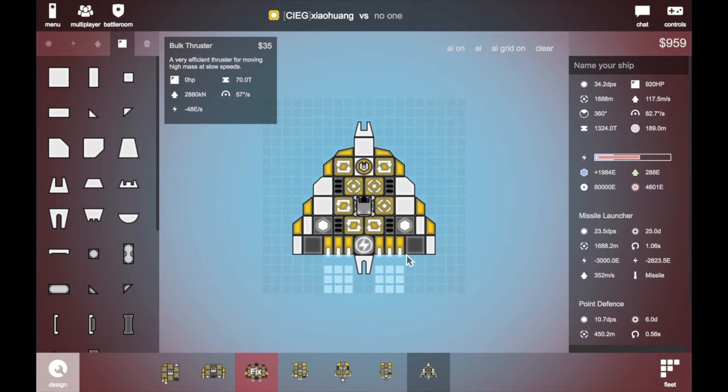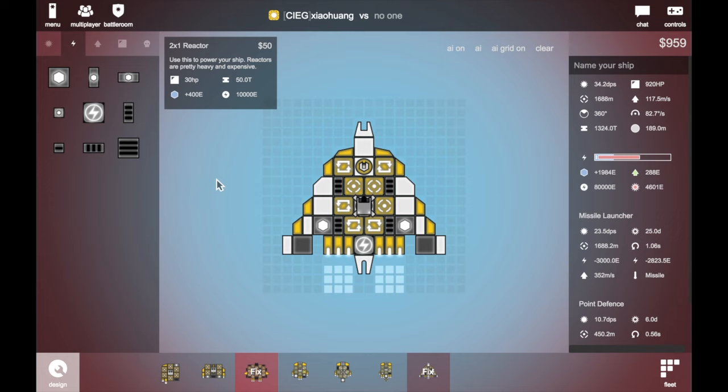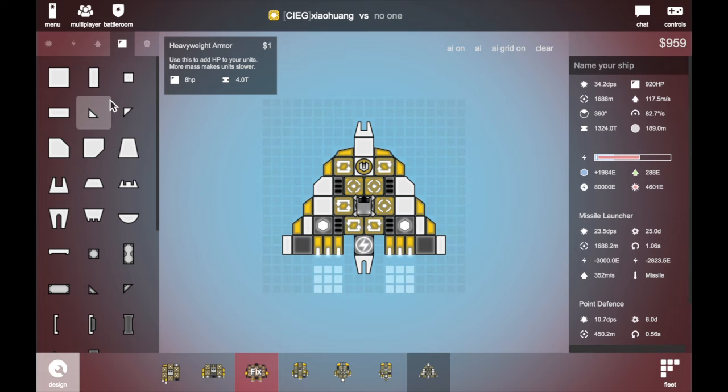Almost there. It looks like maybe another thruster — it's fine actually. We can actually just — wait, what? We got another 100 over there. I don't think we need to add more. We can just add 2 armors and done. We got another 100 over there — now it's at 1000.